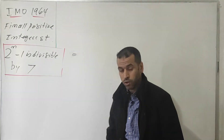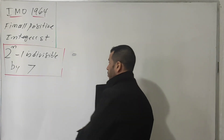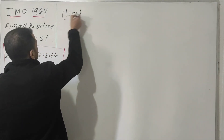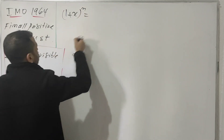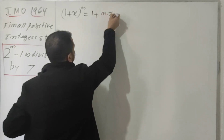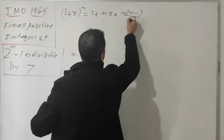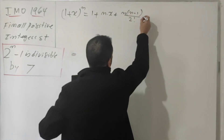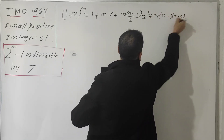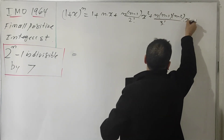Before I proceed with the solution, I would remind you about a very important and useful formula called binomial expansion. The binomial expansion is written in this form: (1 + x)^n equals 1 plus n times x plus n(n−1) over 2 factorial times x squared plus n(n−1)(n−2) over 3 factorial times x cubed, and so on.